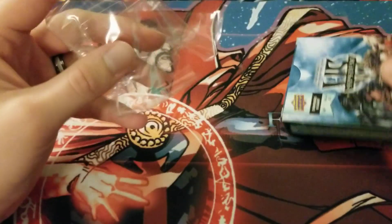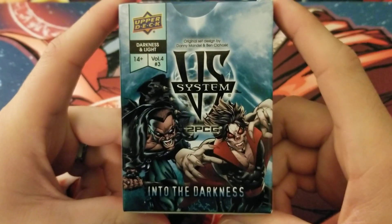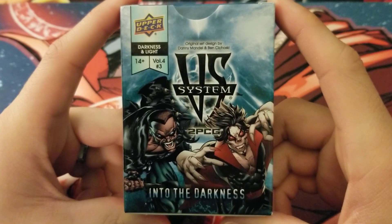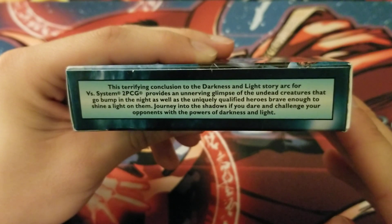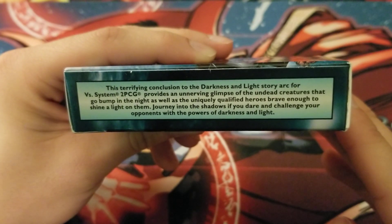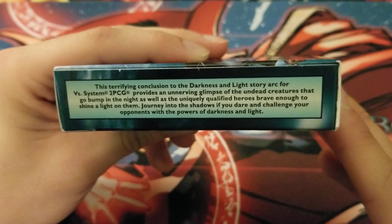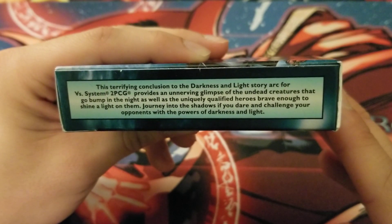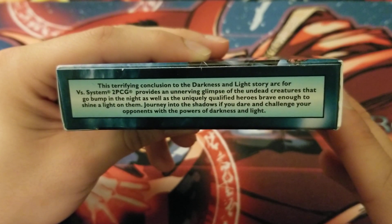This set is definitely the highlight of the arc for me. We have VS System 2PCG Into the Darkness, Darkness and Light Volume 4, Number 3. Let's take a look at the box: 'This terrifying conclusion to the Darkness and Light story arc for VS System 2PCG provides an unnerving glimpse of the undead creatures that go bump in the night, as well as the uniquely qualified heroes brave enough to shine a light on them. Journey into the shadows if you dare.'